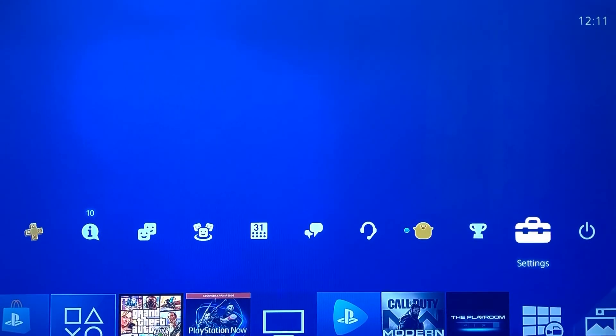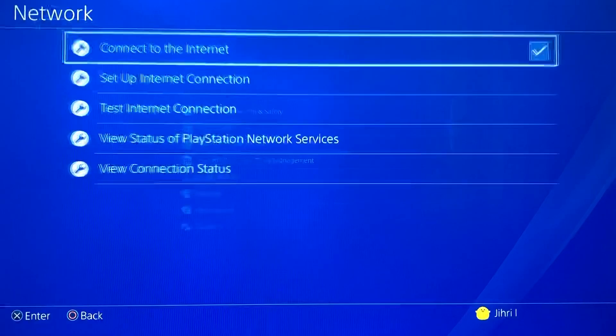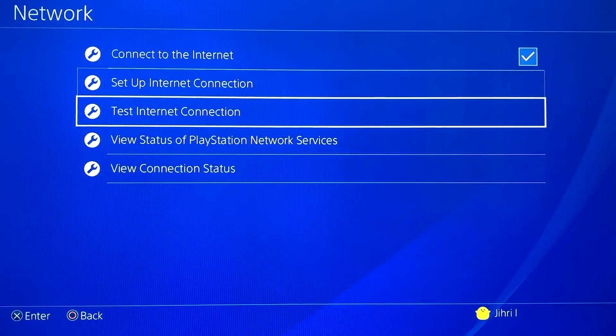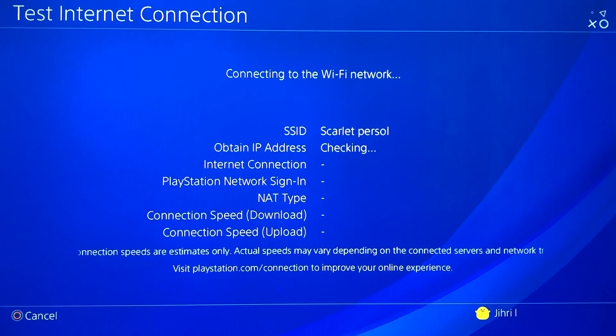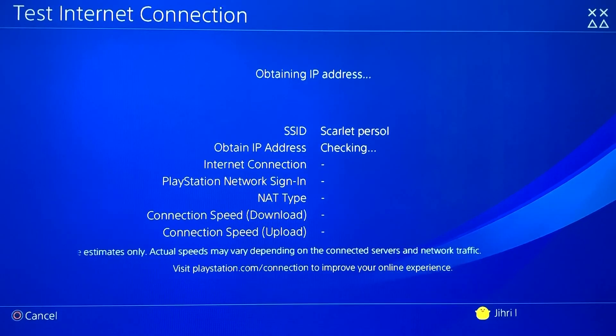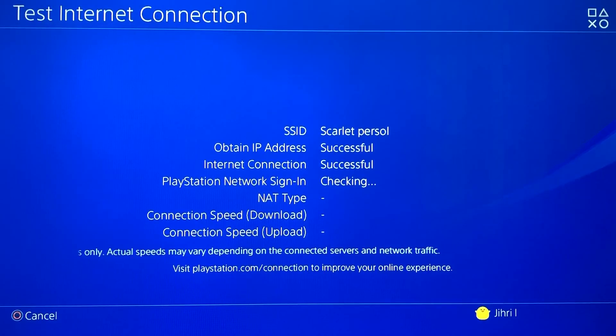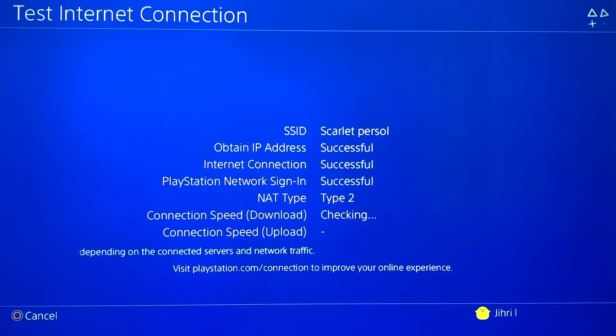What you want to do is go to Settings, then go to Network, and retry to test the internet connection. What will happen is Sony will just block you off the internet connection on the PS4, so if you get any error code while doing this, it means that Sony just blocked your PS4.